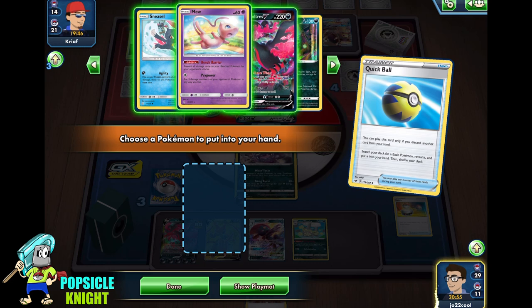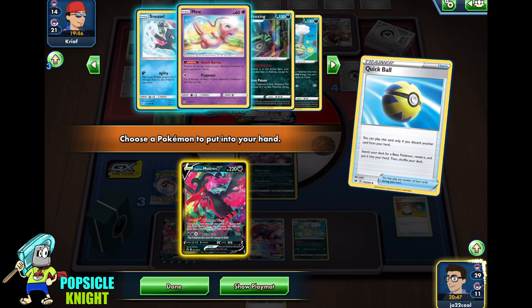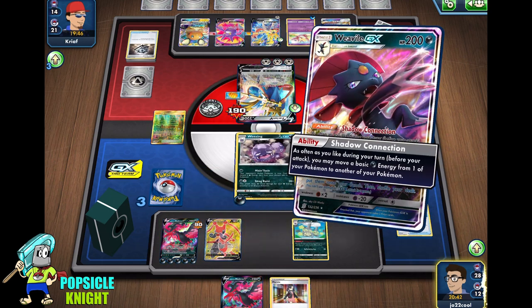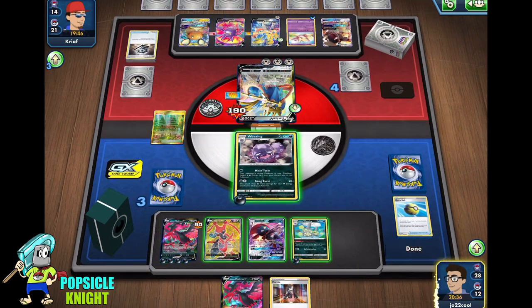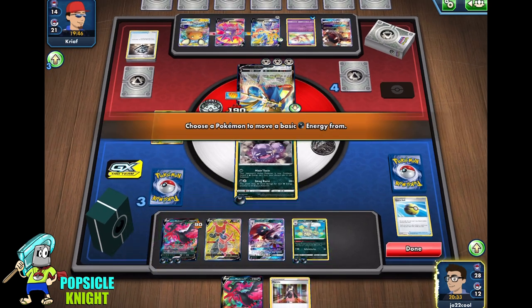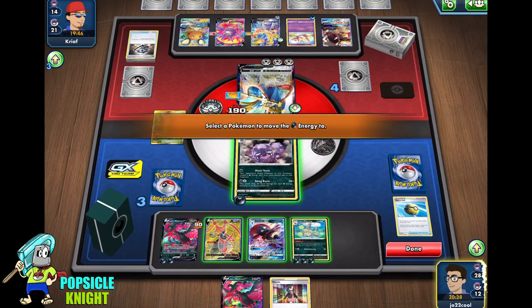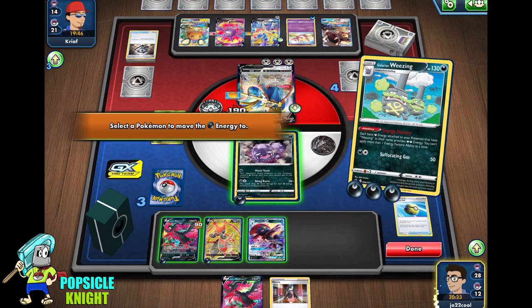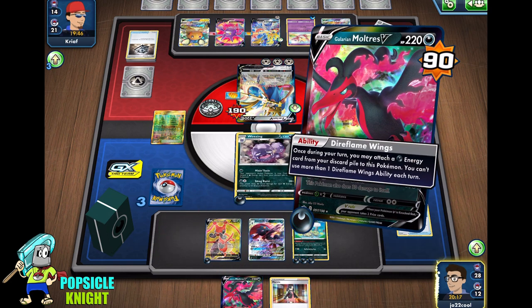Unfortunately, we don't have any more Koffing. That's the thing with this deck build — you can have as many as four Galarian Weezing and four Weezing, but you can only evolve Koffing into eight different Pokemon while being limited to four Koffing in the deck. So it really limits what you can do. But I just got a Galarian Moltres just in case they knock out that other one. We're just going to transfer as much energy onto our Galarian Weezing — that way it will increase the attack.